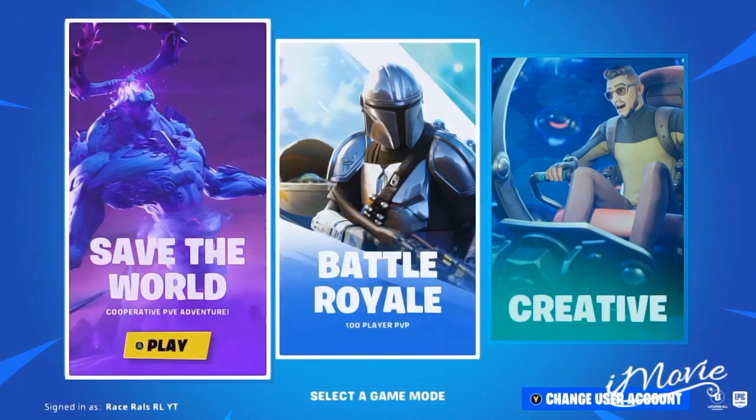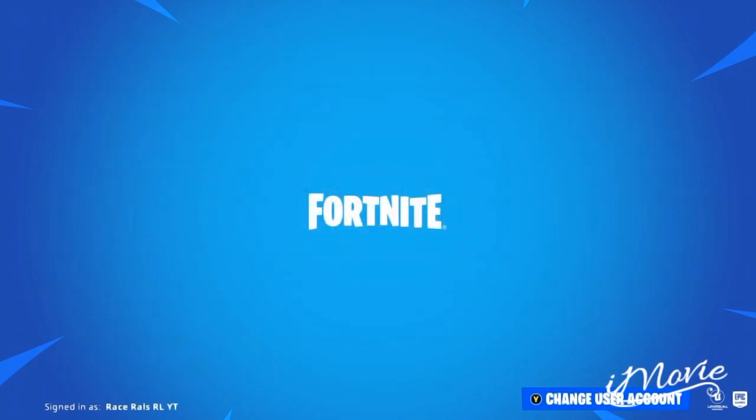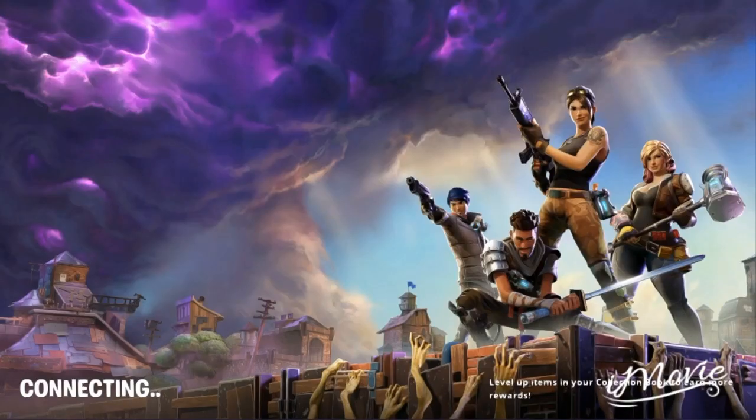How you going guys, RaceRouse here, back again with another Save The World video. This video is just about the re-perk — the core re-perk you get from Adventures. This is to change your six element on any of your guns, and this video is just to show you the best ones or the funnest ones to use it on.